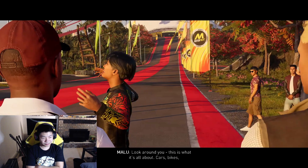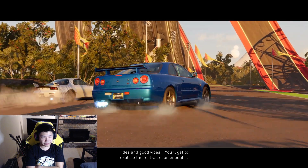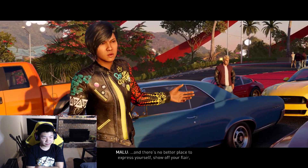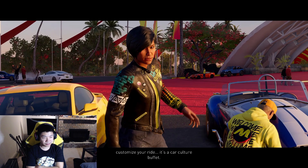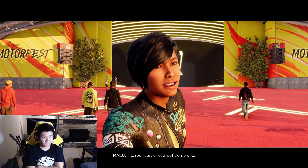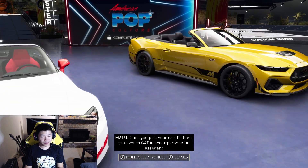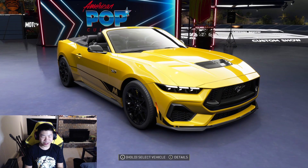Look around you — this is what it's all about. Cars, bikes, rides, and good vibes. You'll get to explore the festival soon enough — and let's not forget, we're in Hawaii! This is where we start out with the beginner rides and then mod it until it gets really good. Once you pick your car I'll hand you over to Cara, your personal AI assistant. Oh man, the Mustang! When in doubt these are some pretty nice ones to start out with — I think we're gonna go with the Mustang. I'm a fan. Let's go!